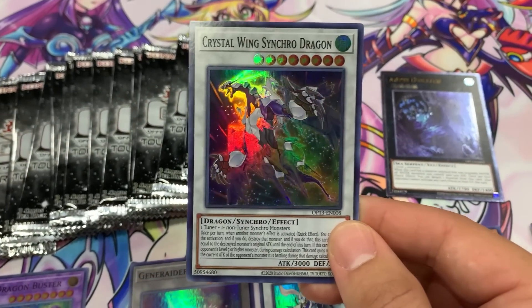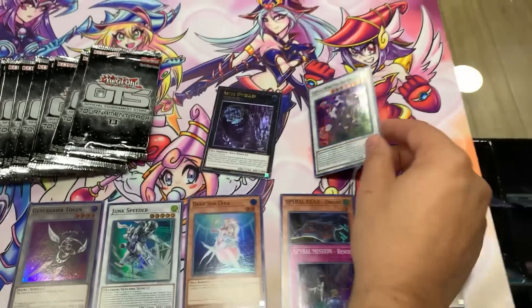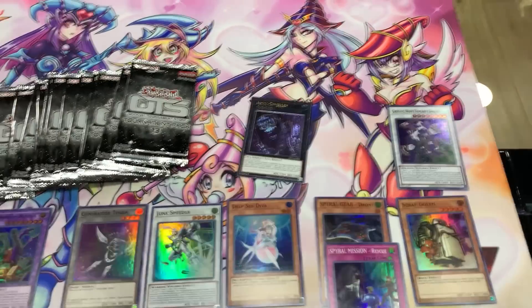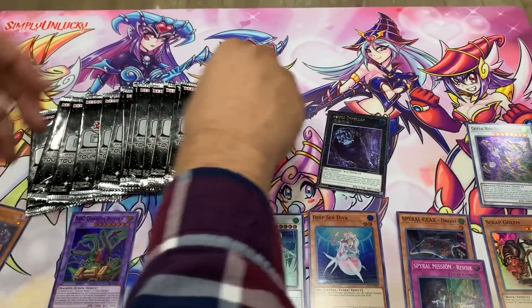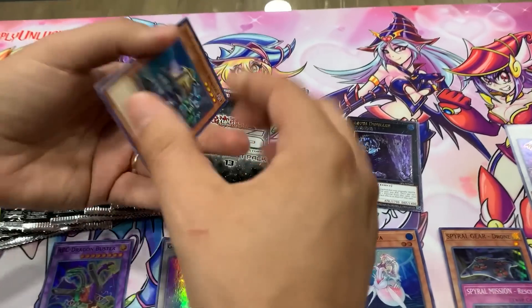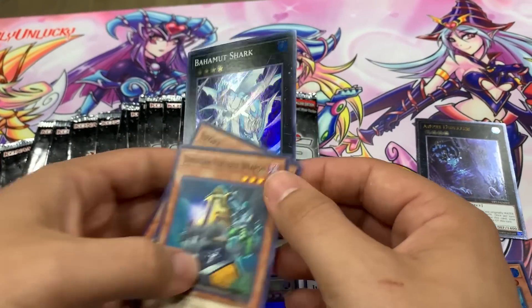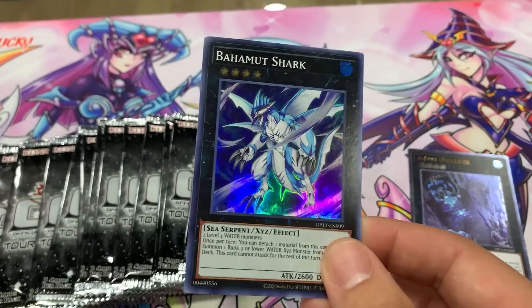Crystal Wing Synchro Dragon — very good Synchro. Pretty much any Synchro deck you guys are playing, you can usually play this card. Very nice — it came as an Ultra and Dual Power, I believe, and then Secret Rare before that. Dimension Fortress Weapon, Spore, and Bahamut Shark — I think I need this for my Shark deck. I think that was the idea with this guy anyway.